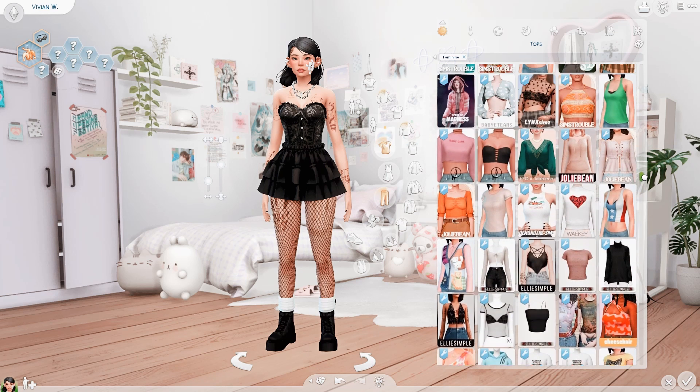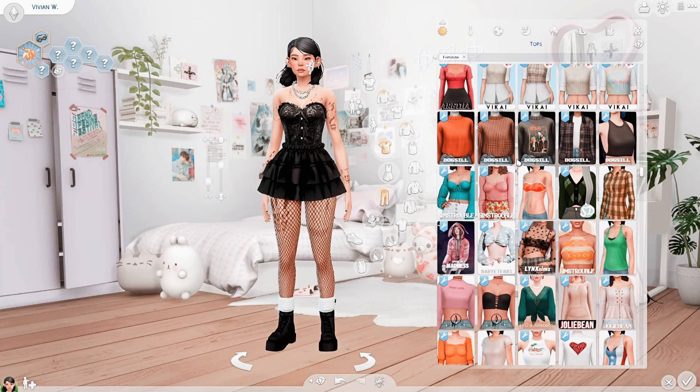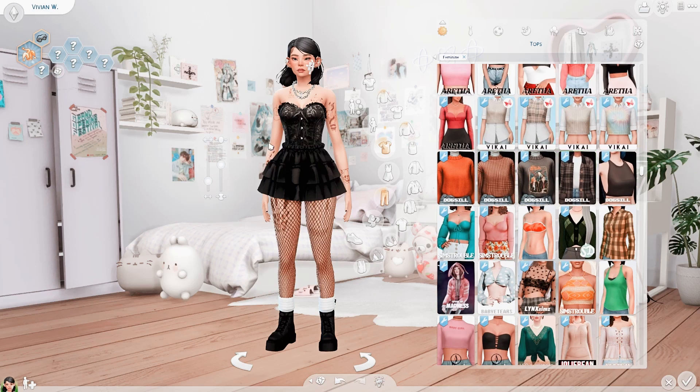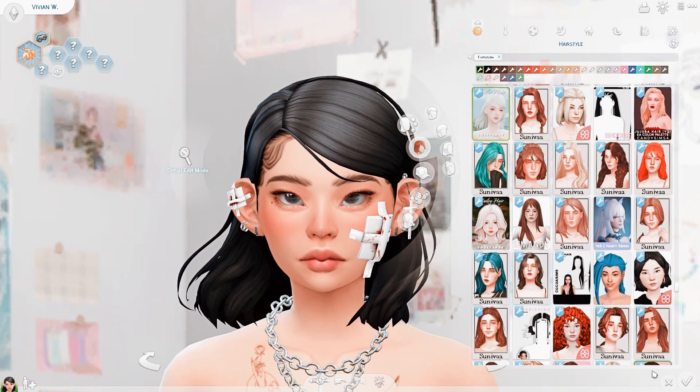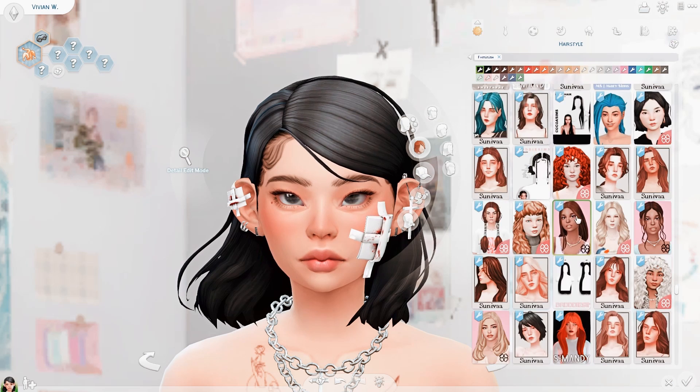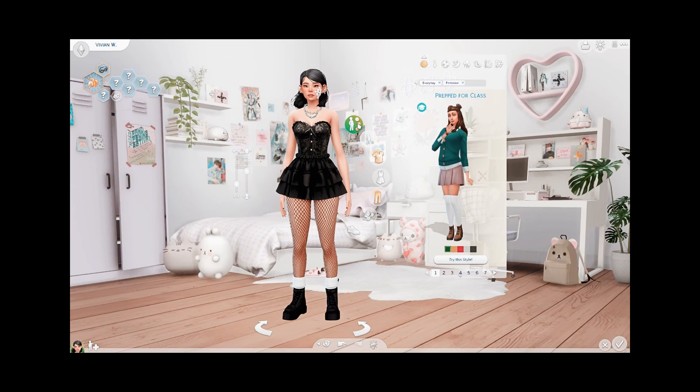Everyone probably knows this mod by now, but it's the More Columns mod. Instead of the two columns that EA gives you, you get four or maybe five. I have five, but it kind of depends on your computer screen — it might end up clipping out of the screen, so you want to get one that fits your screen.